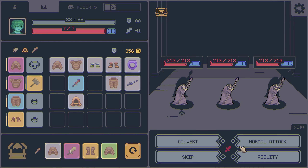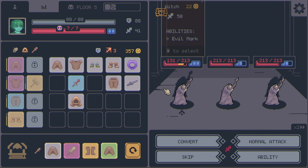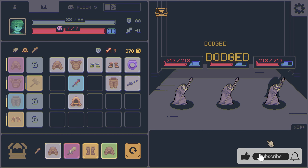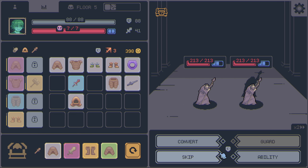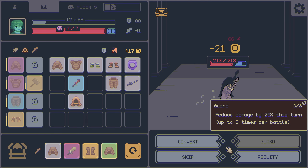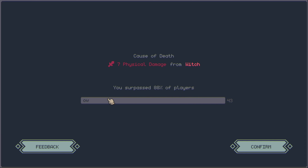If we skip it again, we definitely make it. Let's not do that. There might be enough in here. What does curse do, by the way? Reduces all healing. I don't have any healing anyway. Let's make sure that we don't. Now, unless I am totally unlucky, we will be able to do this. I am totally unlucky though. That's okay. Ouch. We surpassed 88% of the players.